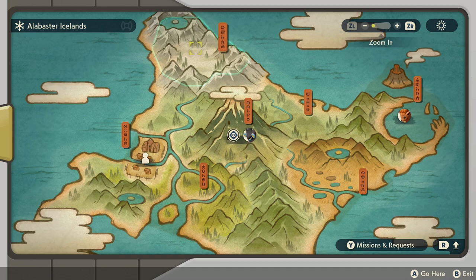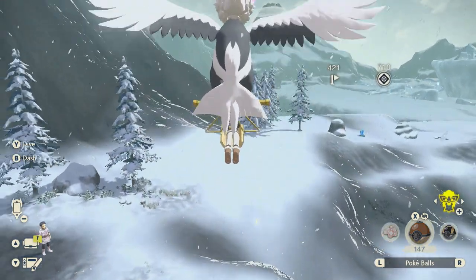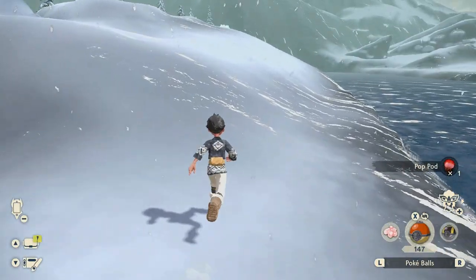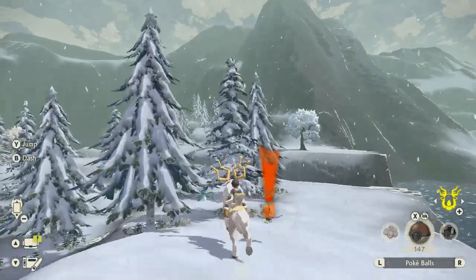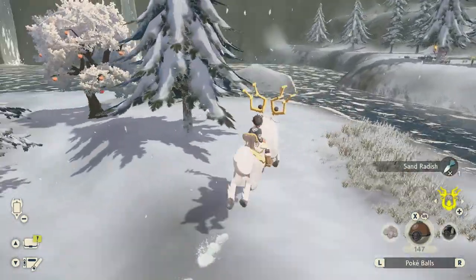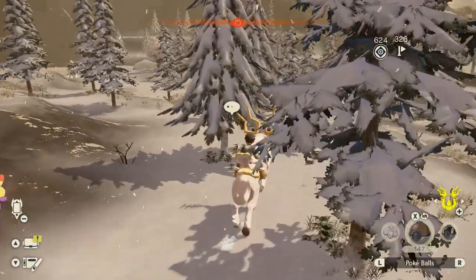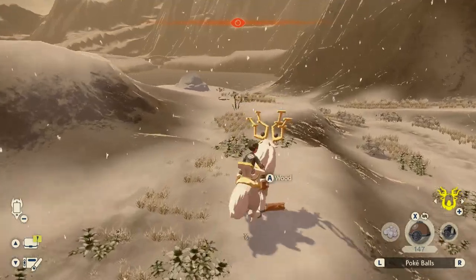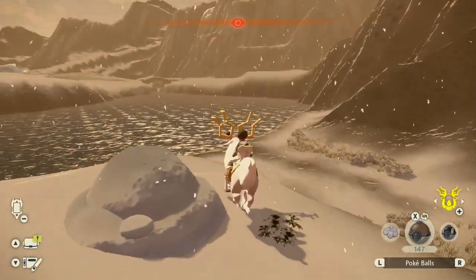The final resource, Sand Radish, can be found in the Alabaster Icelands. Quick travel to the Pearl Settlement, hop on Braviary, and fly towards the northeast. At the Heart's Crack, you'll not only find Pop Pods — making this useful for both in one single run — but if you walk to the forest near the area, you also have Sand Radish, which look like blue plants. We picked up three Sand Radish and three Pop Pods. There's also Wood here if you want to check out my Wood Guide.